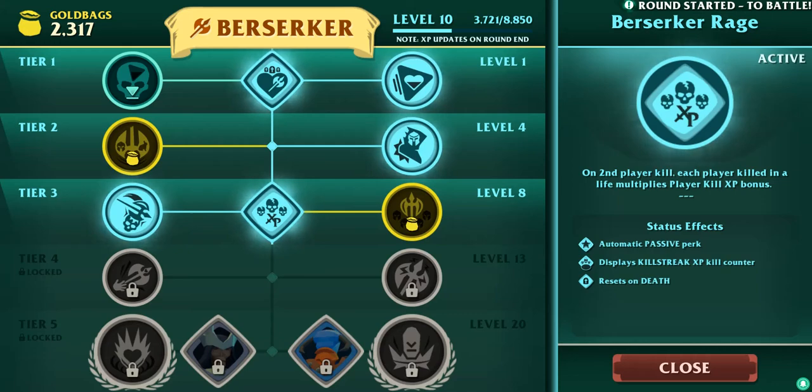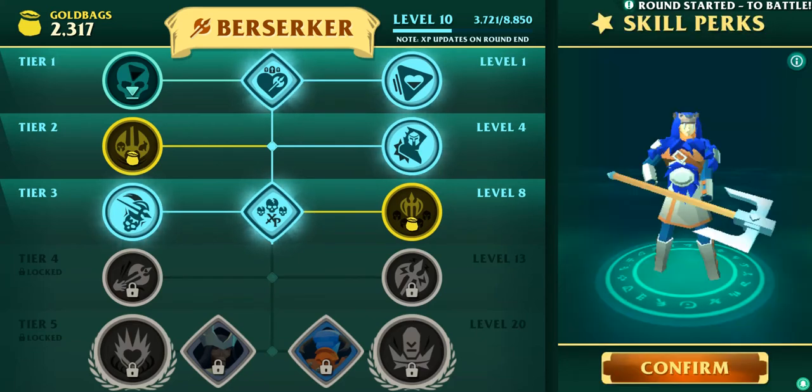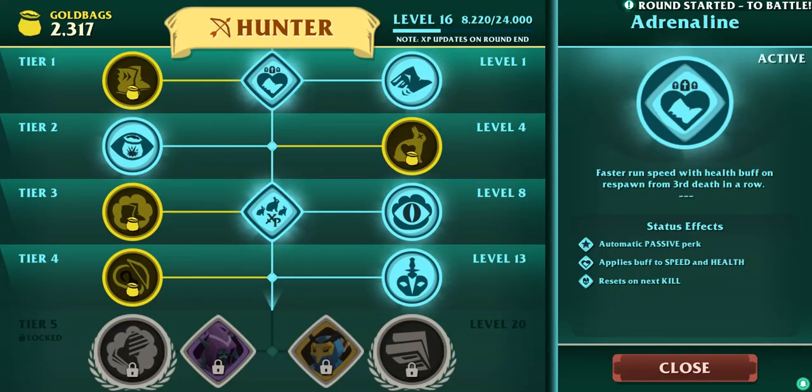Allies. Automatic passive perk — displays kill streak XP, kill counter, resets on death. Automatic passive perk — applies damage buff to melee and health, resets on next kill. I forgot to read those so I'm gonna do that real quick. Status: automatic passive perk, applies buff to speed and health, resets on next kill.